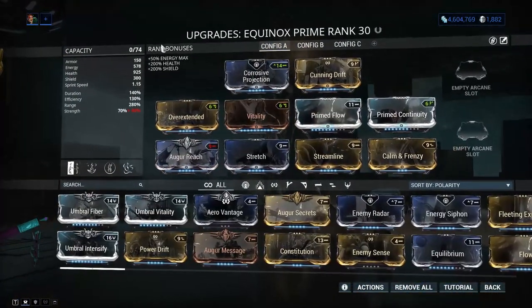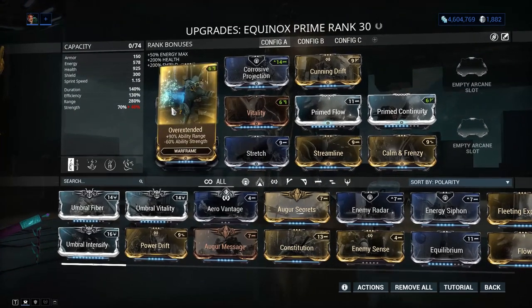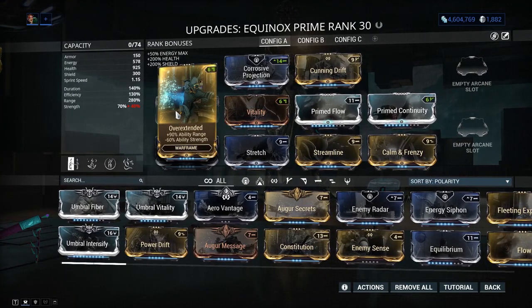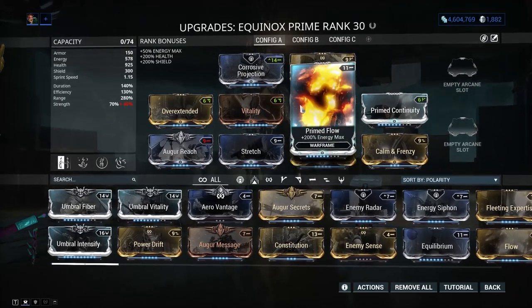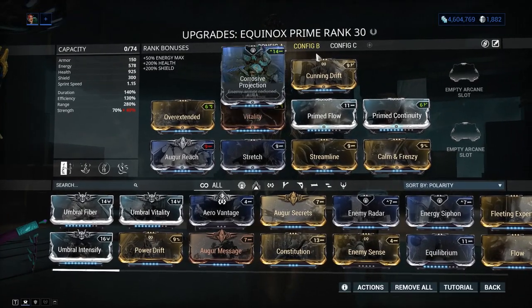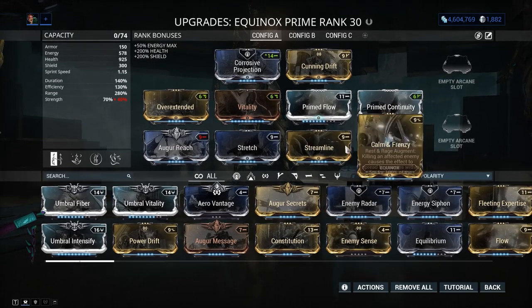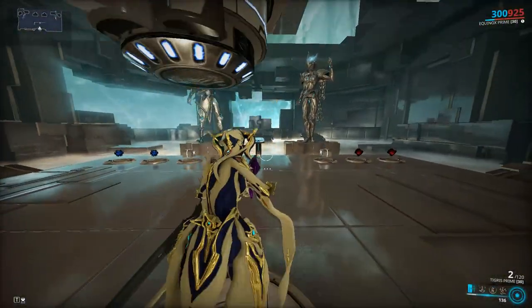At Config A we have our Rest build, which puts enemies to sleep and opens them up for finisher attacks. We need max range and a little duration, so we use Overextended, Cunning Drift, Auger Reach, and Stretch for range; Streamline for efficiency; Prime Flow for more energy; Vitality for survivability; and Prime Continuity for extra duration. Corrosive Projection is the aura, and Common Frenzy is the augment — killing an affected enemy spreads the effect to enemies within five meters for 100% of the ability's duration.